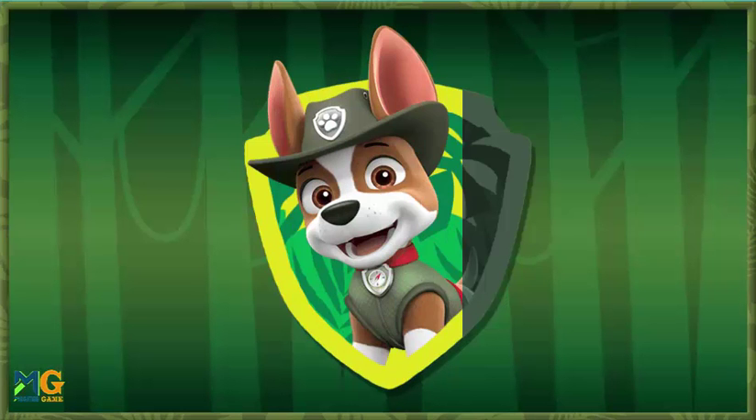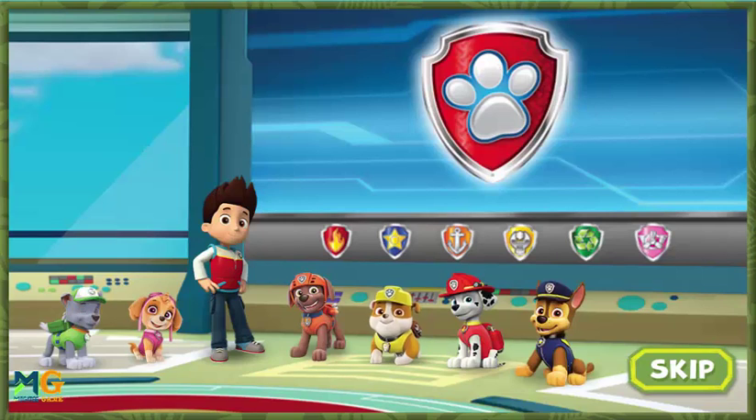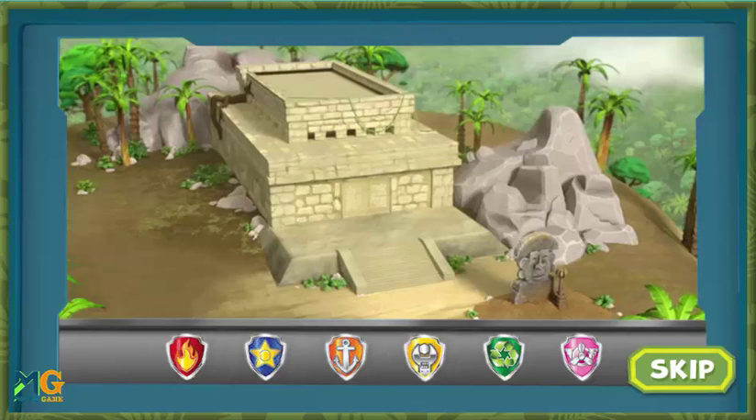Paw Patrol, to the lookout! Ryder has a new mission! The legendary golden banana is missing somewhere deep in an ancient jungle temple, but it needs to be brought to the museum. The Paw Patrol needs to call in some help for this mission.